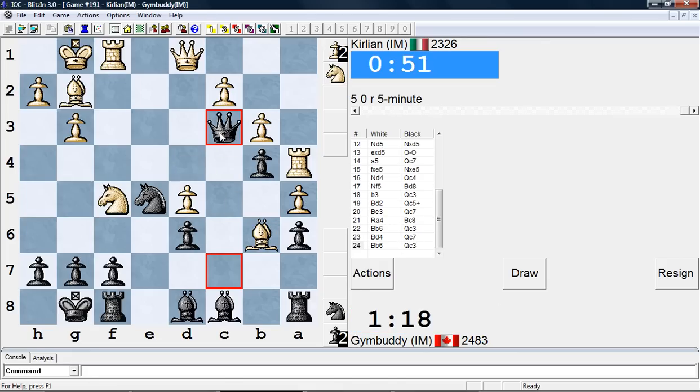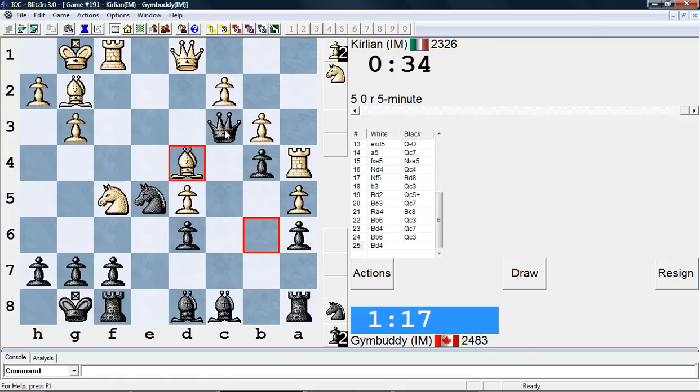He can get opposite bishops. C3 — I really have nothing to do here. I'm gonna go C3 again. He's gonna take this guy. I'll take this guy. A7, probably. Not sure what else he can do at this moment. I mean, he has to go B4, B6, C5. Unless he's going for a draw here — which is kind of strange, because his position is a lot better than mine.